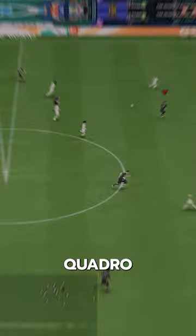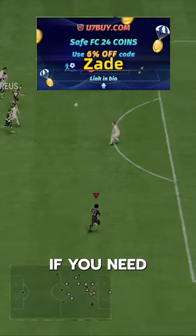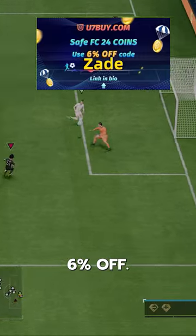We acquired Cuadrado via SBC for 500,000 coins. If you need coins, go to U7, buy, use code ZAID for 6% off.